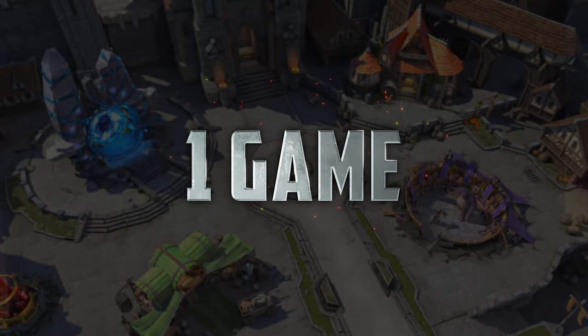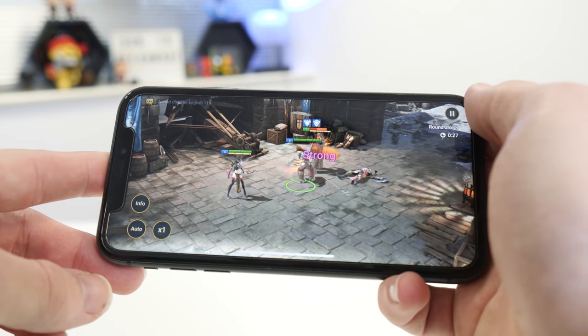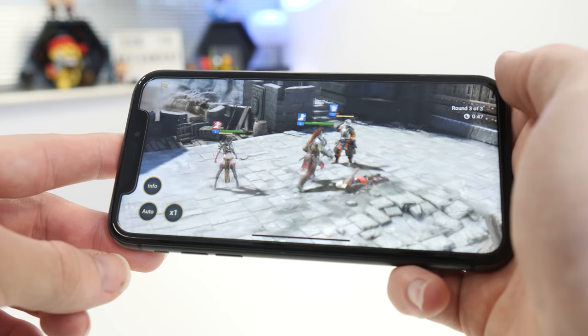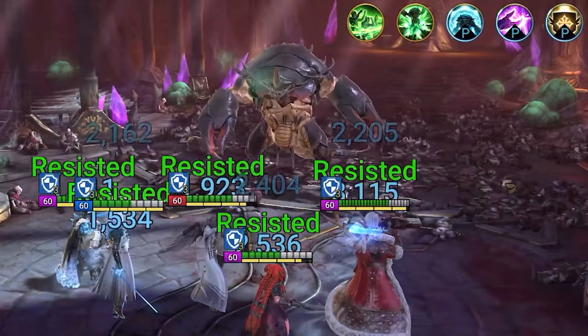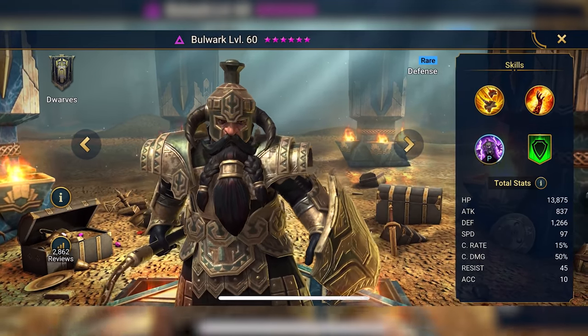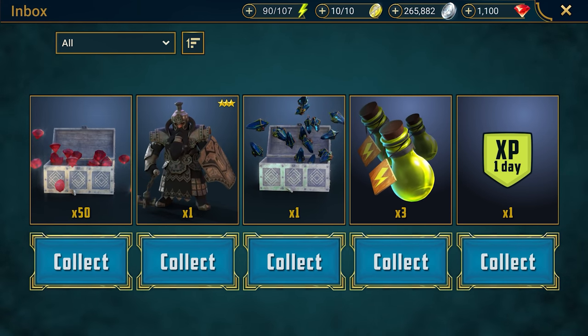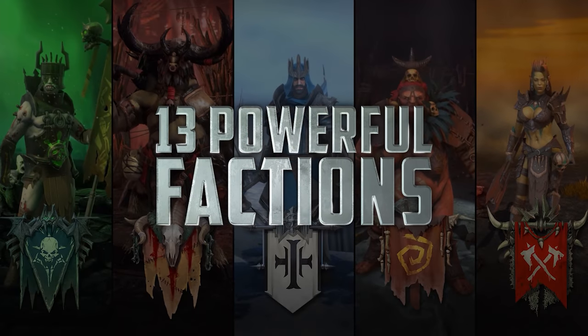Today's sponsor is Raid Shadow Legends. Have you ever dreamed of having a AAA quality game right in your pocket that you can pick up and play anytime? With Raid Shadow Legends you can do just that. This month the biggest Raid update ever is out — a giant tower with 120 floors, secret rooms and 12 epic bosses. Download Raid from the first link in the description to claim a free void champion, XP booster, 50 gems, energy refills and an ancient shard.